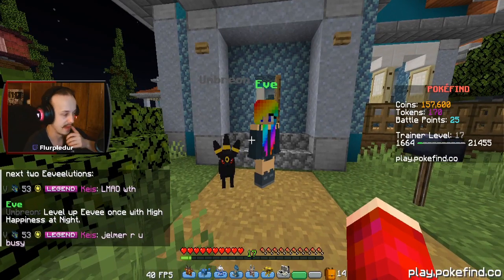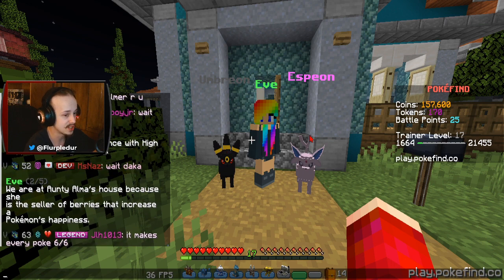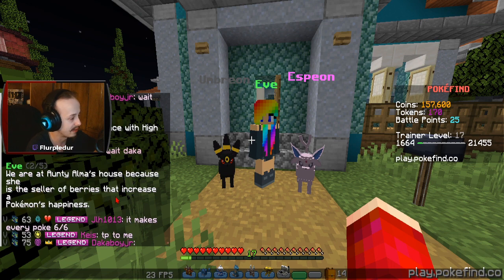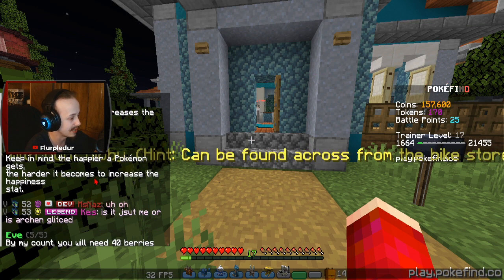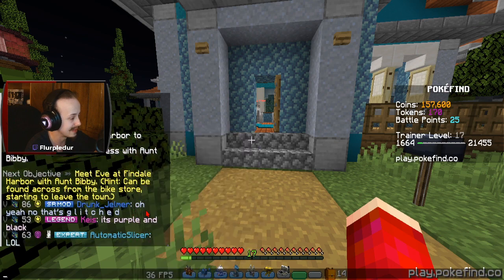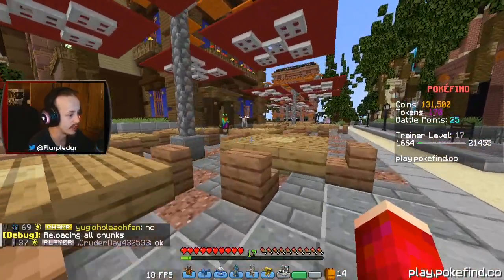These ones are pretty important because they're actually more complicated. Lava Lava and Eevee with high happiness at night or at day to get Umbreon or Espeon. Fun fact, these two are kind of my favorites, but my absolute favorite is Sylveon. She is the seller of berries that increase a Pokémon's happiness. Every berry she sells increases the happiness stat. Keep in mind, the happier a Pokémon gets, the harder it becomes to increase the happiness stat. By my count, you will need 40 berries to reach 220 happiness when starting at zero. That would cost me all of my money. It's set across from the bike shop when you're leaving town, which is right here. I can see her.